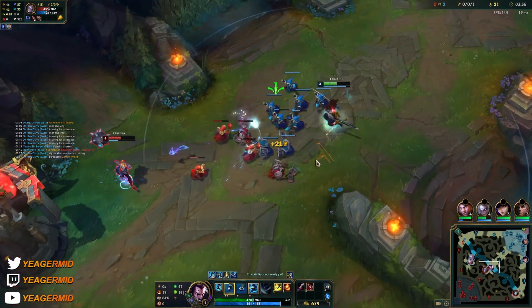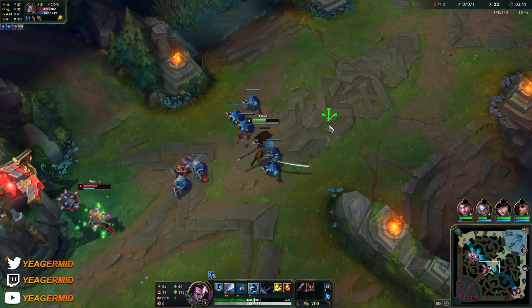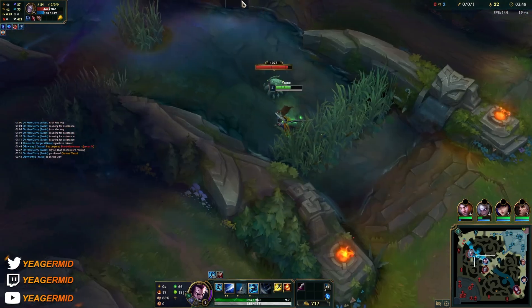I have the wave advantage here, so I can afford to trade. I just want to make it crash. Now we can help out our teammates while Orianna is going to be stuck.